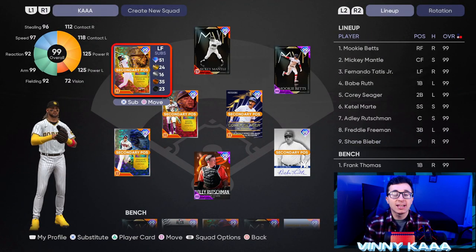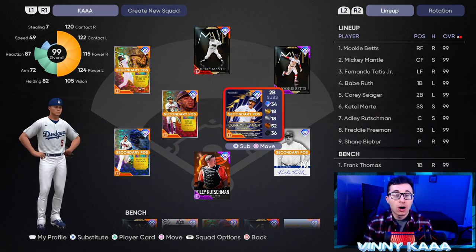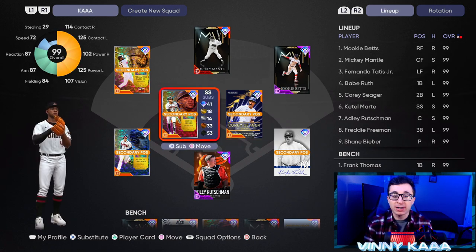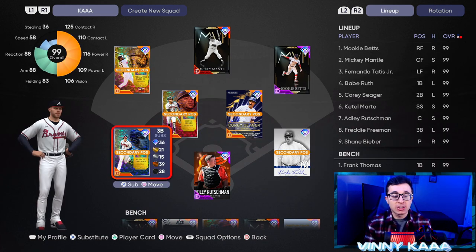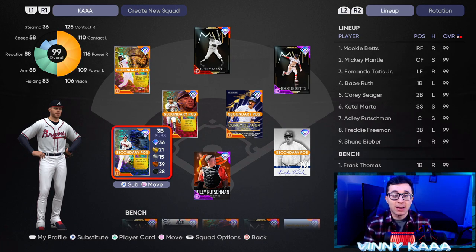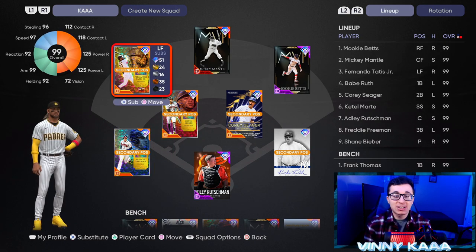For offense, I need 99 Trey Turner — that card is cracked, top three in the game, no doubt. He'll probably be my new second baseman over Corey Seager when I get the card, or maybe Starling Marte at short. I'm trying Babe Ruth in this video — he's going to be playing first base. Freddie Freeman is playing third base because I love this card. I still need Trout and Griffey. Trout and Trey Turner hopefully soon; Griffey is going to take a while.